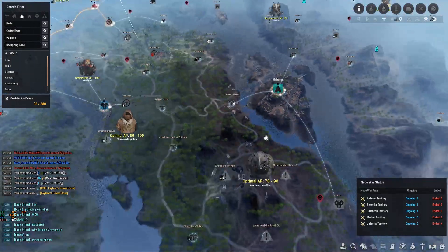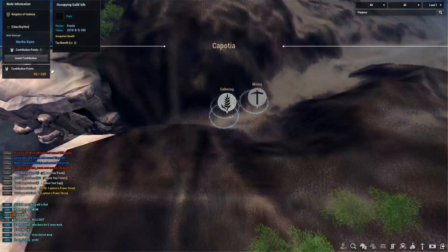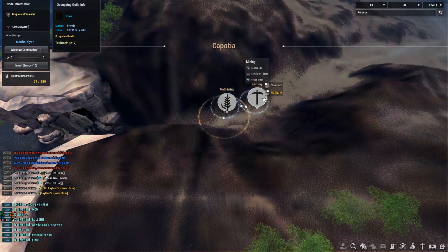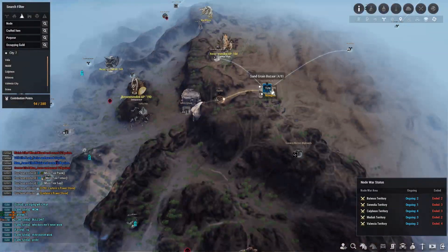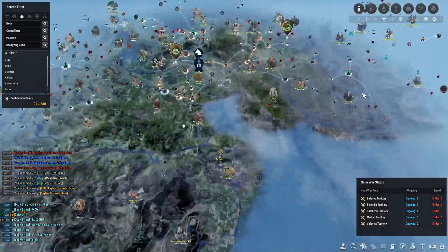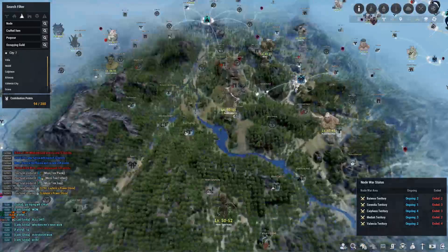I will not be investing in anything in Altanova right now. I will grab the Kaposha node though because I want the copper, rough opals, and powder of flame. There's a free lodging there so I don't have to waste any pearls on lodging. I'm not going to worry about nodes outside of Valencia for now.